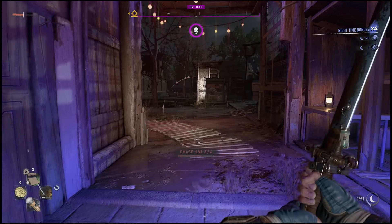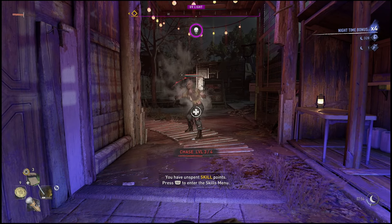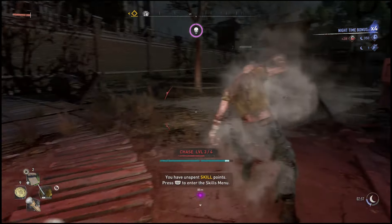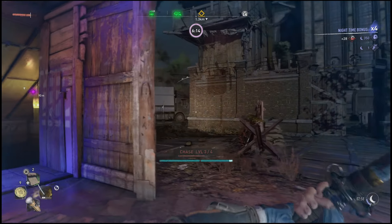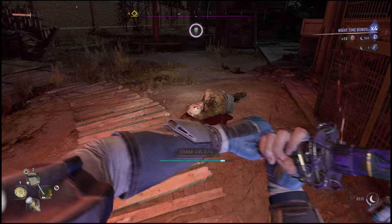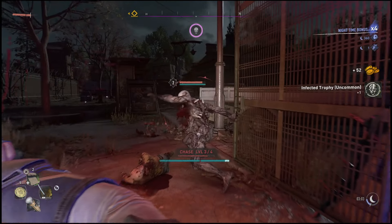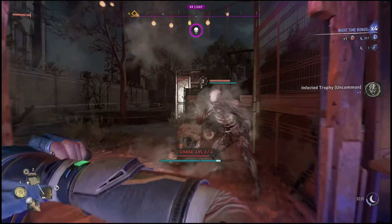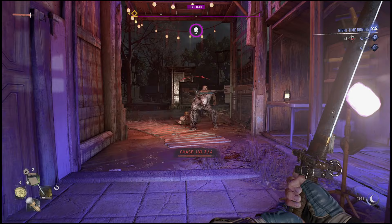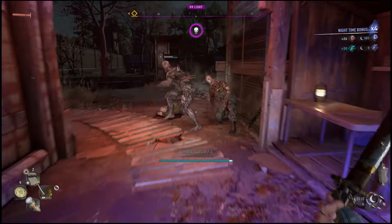Once you get to chase level three, these bigger zombies - the volatiles - will come out. These are zombies you don't really want to mess with, at least not early in the game. They're not impossible, but they will one or two hit you depending on your level. You really want to make sure you make it back inside and use the bed, otherwise the XP won't count. You can kill them if you bring them into the UV light because it's harder for them to attack you there, but they're just super strong so be careful.